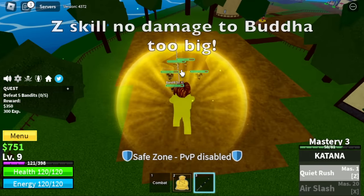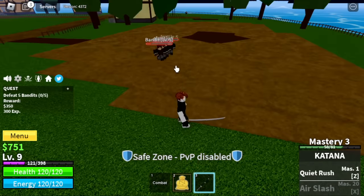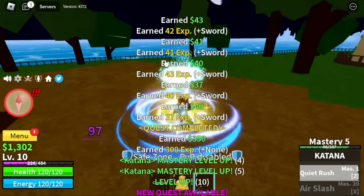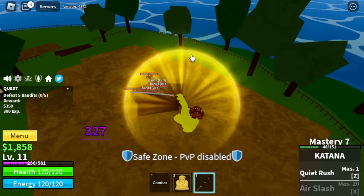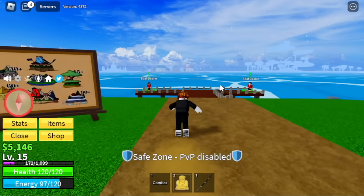The Z skill is hard to hit using Buddha Form, but I'm going to show it to you. There you go. Continue grinding here until you reach level 15. After that, the next island is the Jungle.